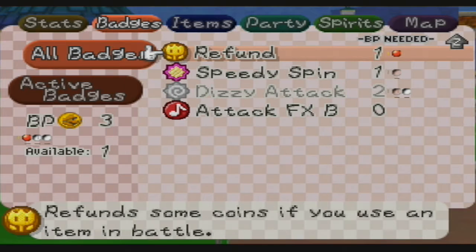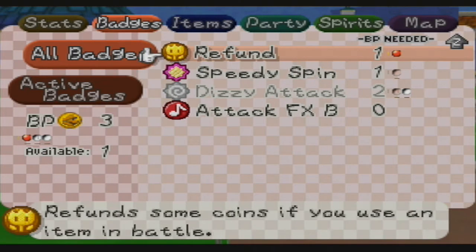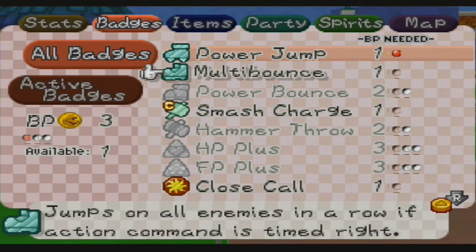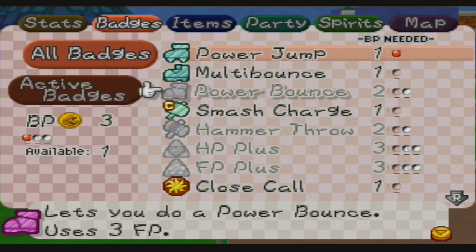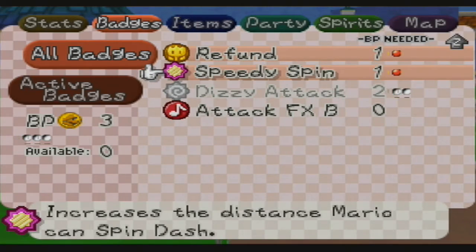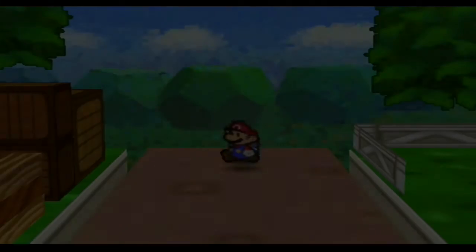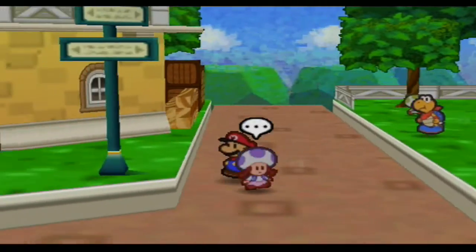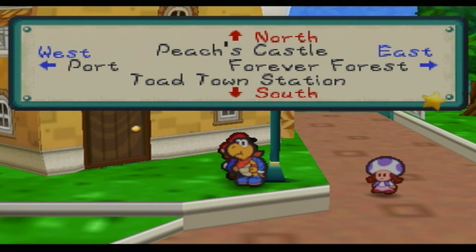I currently have Refund equipped — I'm going to put on Speedy Spin. It only costs 1 BP and it increases the distance Mario can spin dash. Multi-Bounce jumps on all enemies in a row if the action command is timed right — basically like Koopa's power shell, except jumping on all enemies one at a time. Pretty useful. Speedy Spin lets you spin a lot more, which is really nice. Peach's Castle is up north, Toad Town Station is down south, the port is to the west, and Forever Forest to the east.